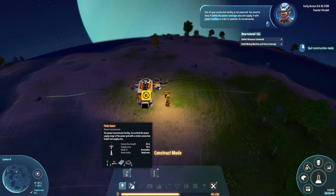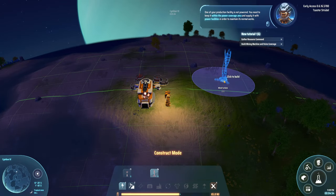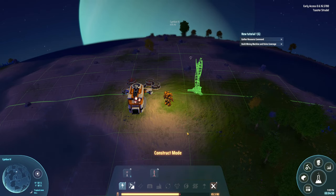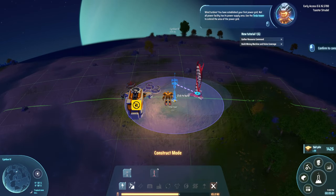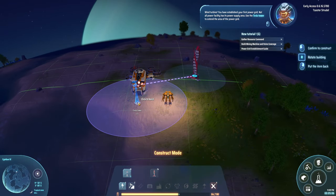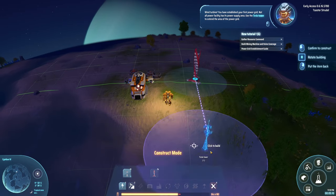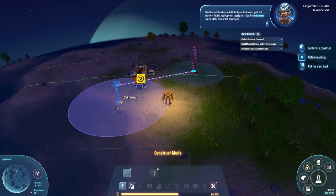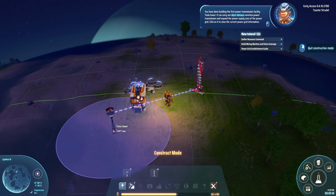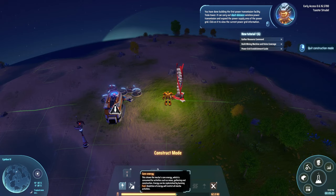One of my production facilities is not powered — I need to keep it within the power coverage area. The Tesla tower is a power transmission facility that can extend the power range of your power grid. The wind turbine produces the power. I place a Tesla coil to connect them and get my first power grid established.